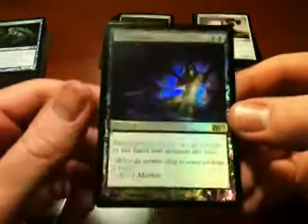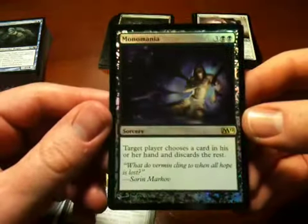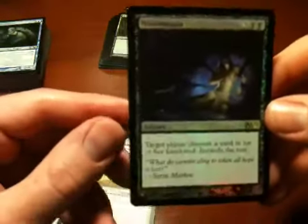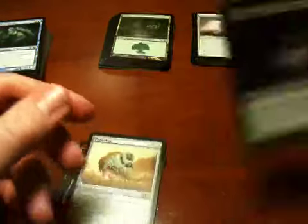This Monomania card is really cool. It's a foil, as you can kind of see if I fool around with it. It reduces your opponent's hand to one. It has some cool artwork, which you can't really see because it's very dark — putting it under the light only makes it worse. Anyway, I like this card a lot, and I would totally play with this if I were going to play, which I am not.